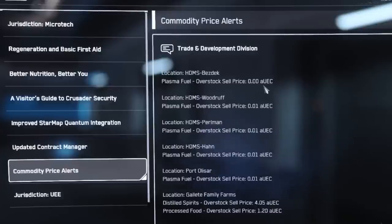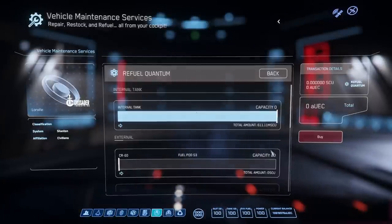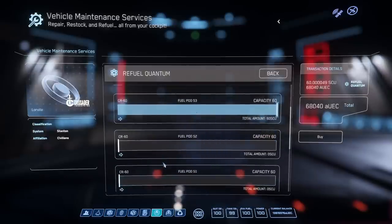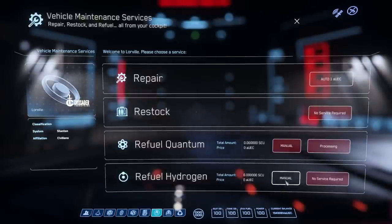Go to those locations and tank up both your hydrogen and quantum. Unfortunately, we only have underprice alerts for hydrogen. You can refill your external tanks at the station by selecting the manual rather than the automatic buttons — the automatic button just fills your main tank. Price spikes tend to happen at or above major landing zones, so go to the orbital stations. When you get there, touch down on the pad and test the local price for fuel, then decide how much you're going to try to underprice the station to attract customers.